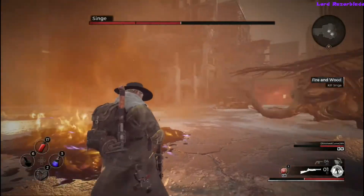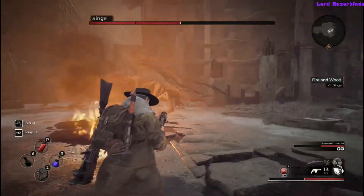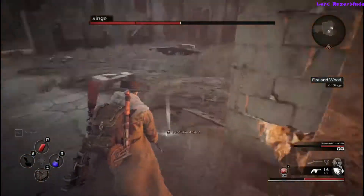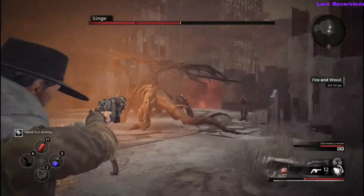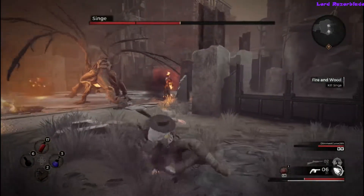Keep an eye on his moves and you'll learn them pretty quickly — there are only about three or four. He'll fly in the air once he gets below half health. He keeps doing fireball spits and the flamethrower sweep from side to side.